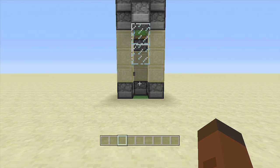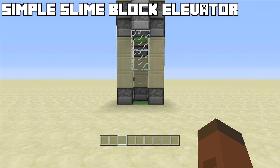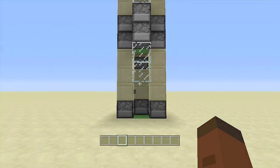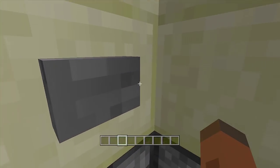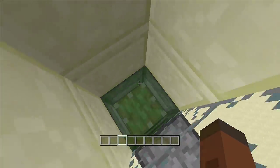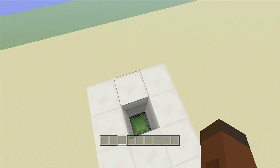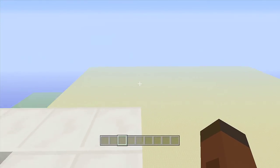Hello everyone, Fenix Game here and welcome back to another redstone tutorial. In this video I'll be showing you how to build a simple slime block elevator that will get us from point A all the way up to point B. All we have to do is click this button and we'll keep bouncing all the way to the top.